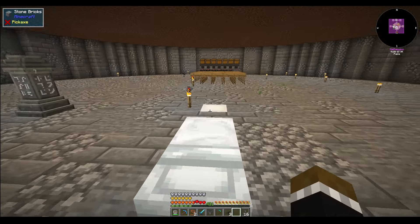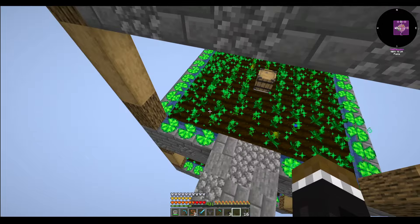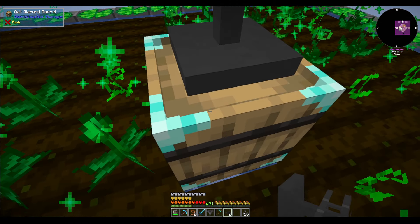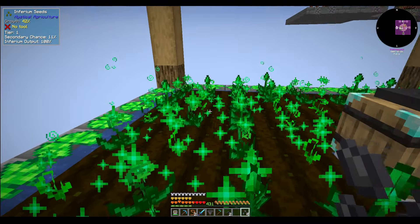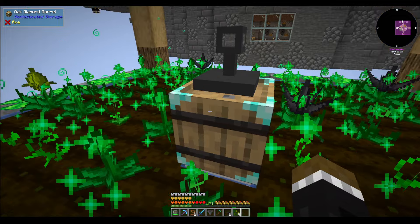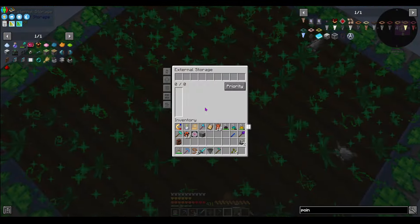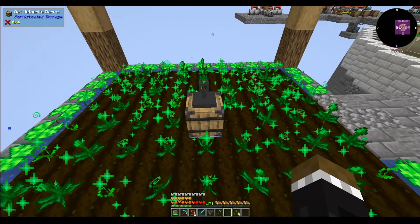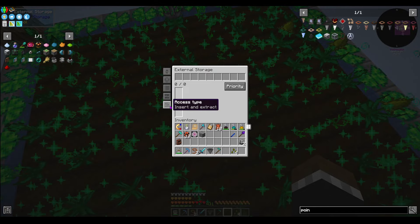I'm going to make some changes over here. I'm gonna put these on the bottom one, and we're gonna put an external storage here. We're gonna plant these here and give up some of these inferium because we have enough generating. I built three external storages, so I'll go ahead and put these here, and they need to be set to extract only — we don't want anything adding to these chests.